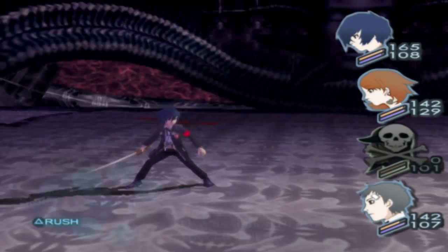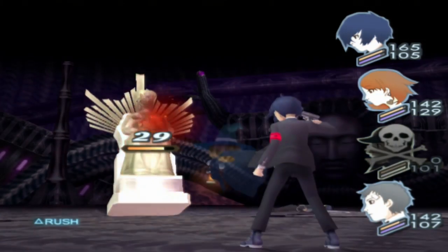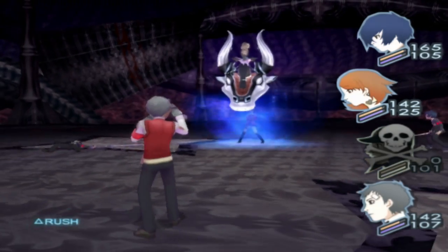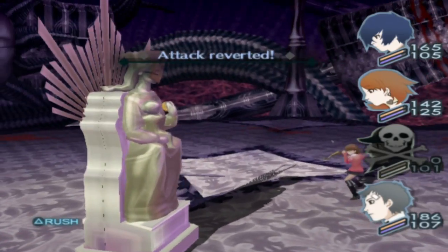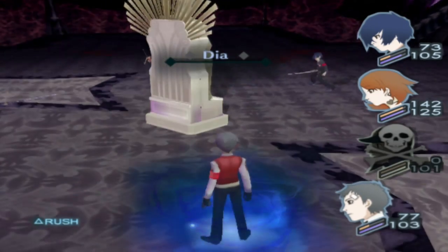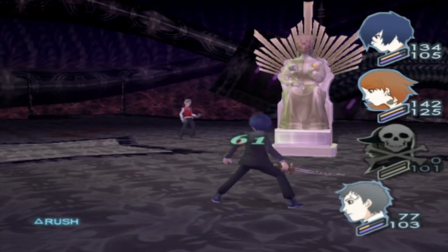Keep everyone healed up. Our attack went down again, so here's another Agidyne. It's actually buffed since its defense has increased, though its evasion is down. This is pretty much the entire boss fight — it doesn't really add any new skills to itself. You kind of just have to whittle down its HP bar and keep rapidly healing.